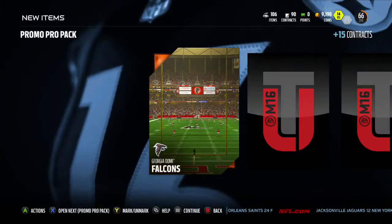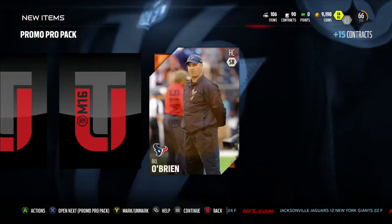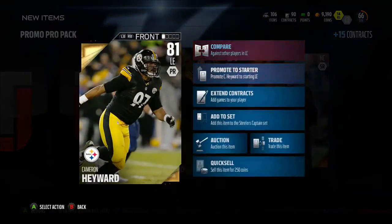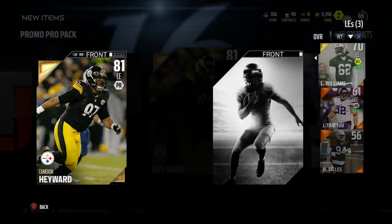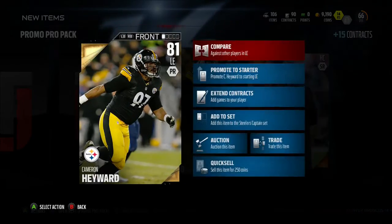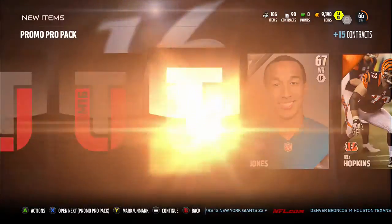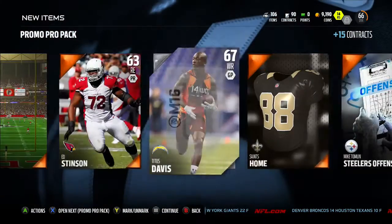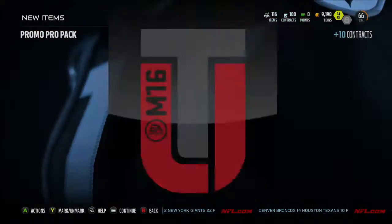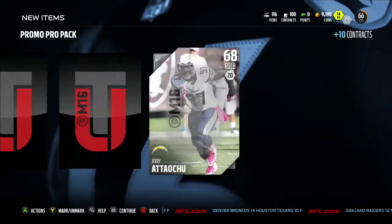By week six or seven of this series, that card might not help us much at all. We get an 81 overall Cameron Hayward — is he better than our current left end? He should be, yeah, so he'll go to starter for sure. I would love to get a badge of any kind in here, but I have a feeling we won't be getting any badges.